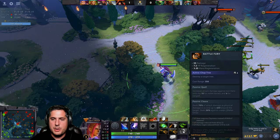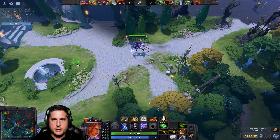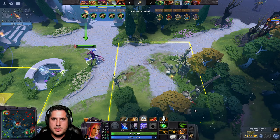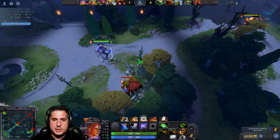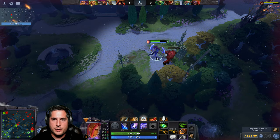Now we have Battle Fury and we're cleaving. We'll wait outside the neutral camp box — every five minutes the creeps respawn. Watch what Battle Fury allows me to do — you can see the cleaving damage, taking down creeps much more effectively. We blink over and we're taking units down unbelievably quickly because we're cleaving the damage. That's why Battle Fury is so important.